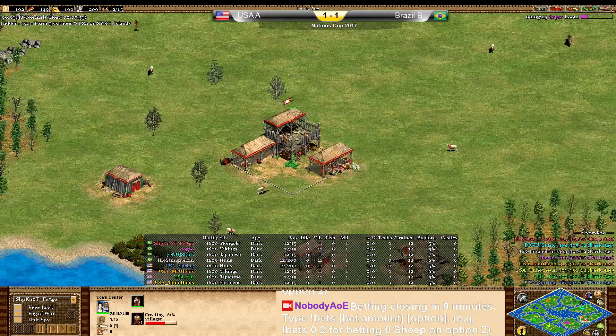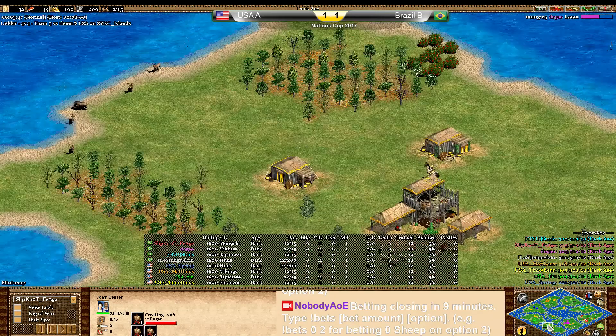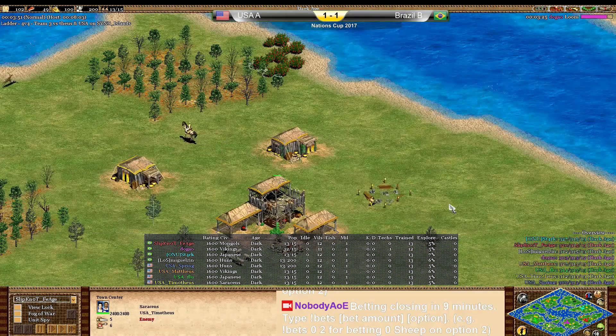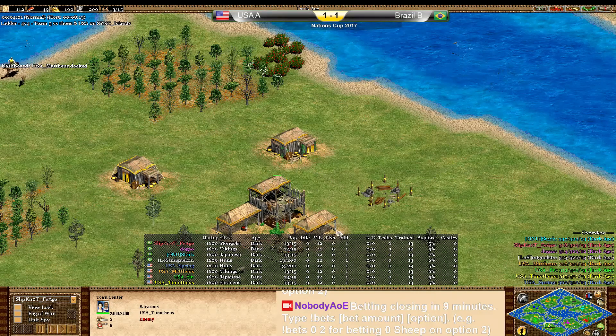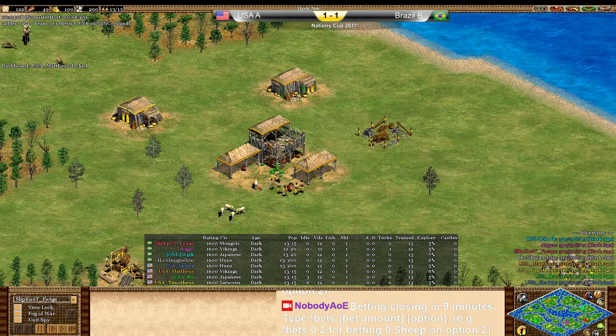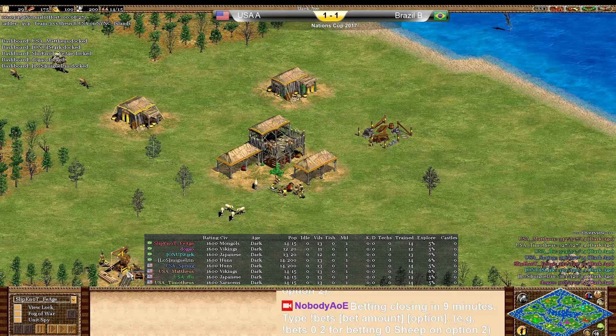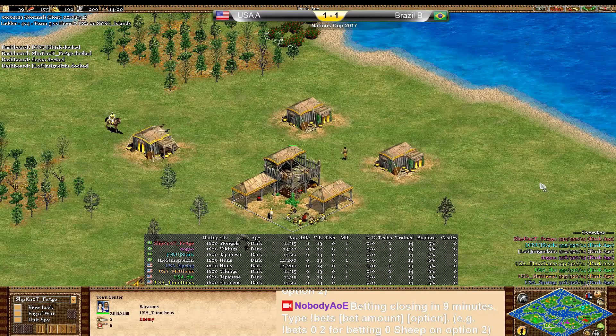The Mongols is going to be in the pocket position, so we'll see a faster castle from him — faster war galleys perhaps. Timotheus is playing as the flank with Saracens, which is not the best situation. You probably want Saracens as a pocket. Japanese fishing ships probably want to be on the flank, and Vikings you want as the pocket. Not the best position for him.